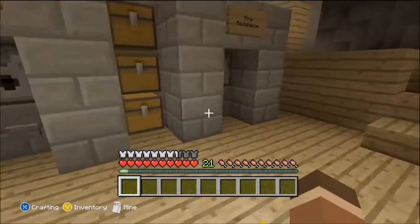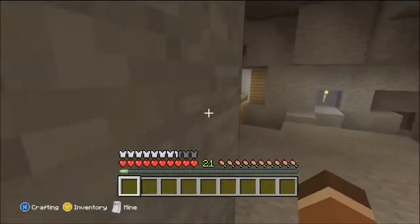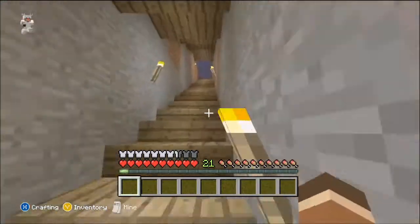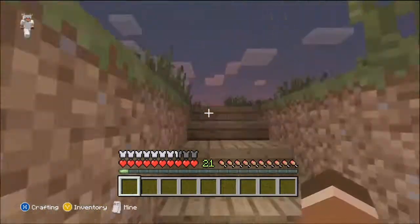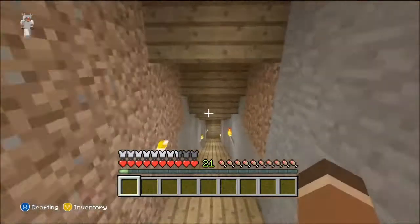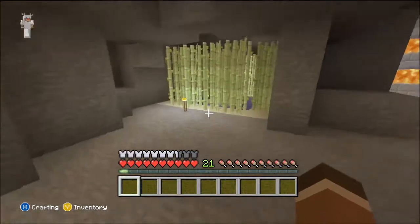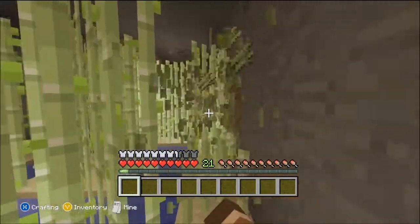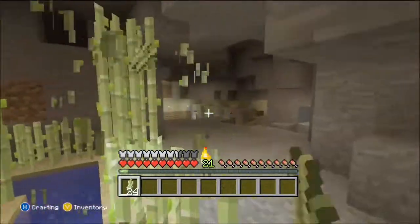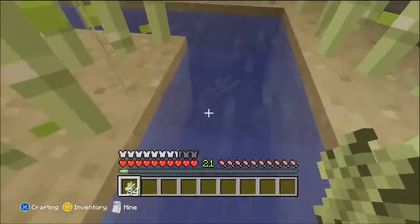I've put in a couple of hours just right now. That's the sugarcane farm for right now — I'm gonna automate it later on and put it underground, under everything. I'll show you where in the next episode, because in the next episode I'll be making a melon farm. So, just getting the sugarcane so I can make sugar, so I can make my potions, because we're going into the nether today.